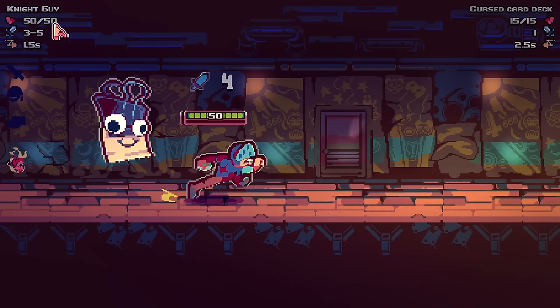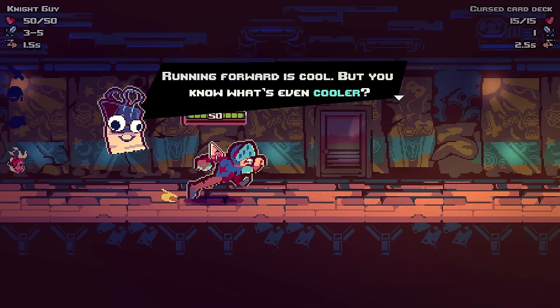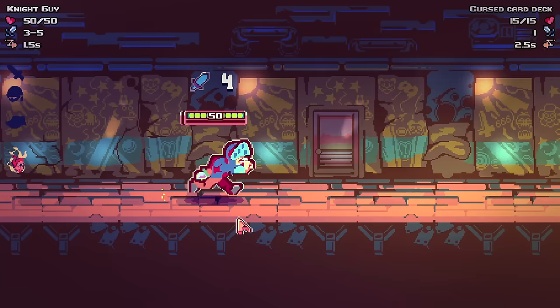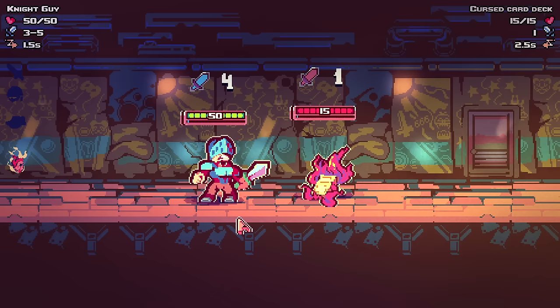Let's learn. We're playing as night guy - I've got 50 health, three to five attack, and I've got the little paperclip from Windows XP talking to me. It's using the Binding of Isaac upheaval font, which I've used a hundred thousand times in thumbnails. Okay, so battles happen automatically so don't worry about them too much.